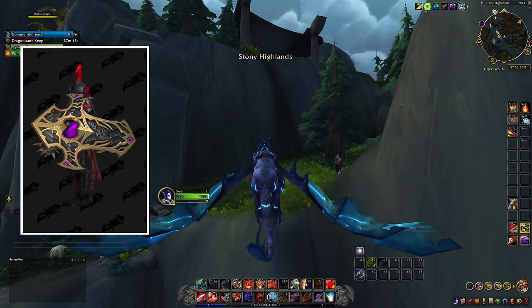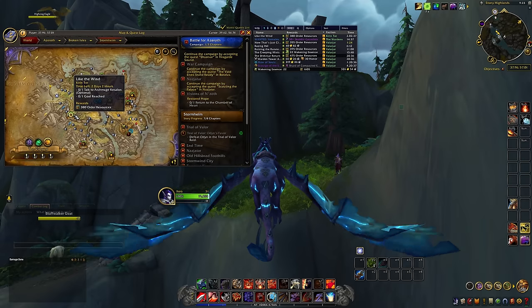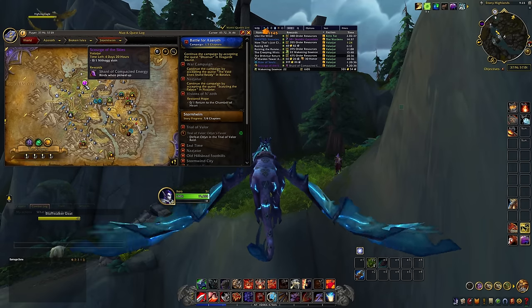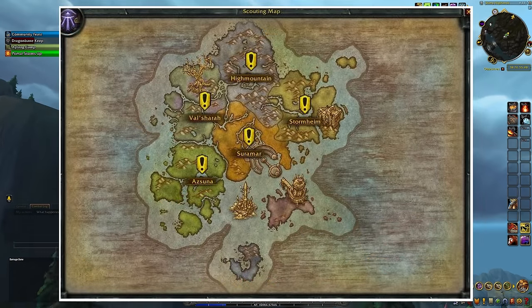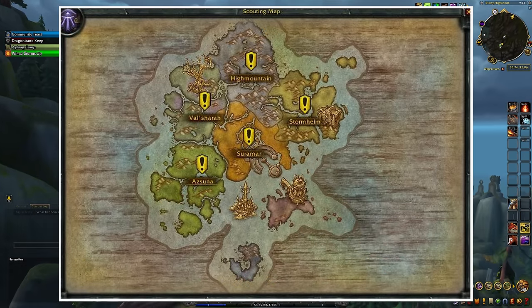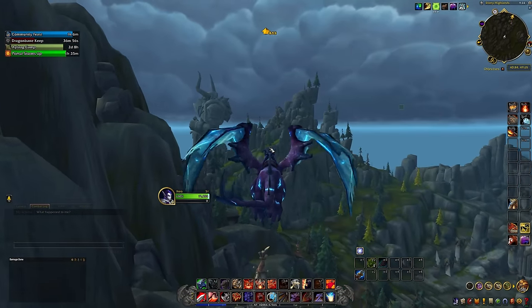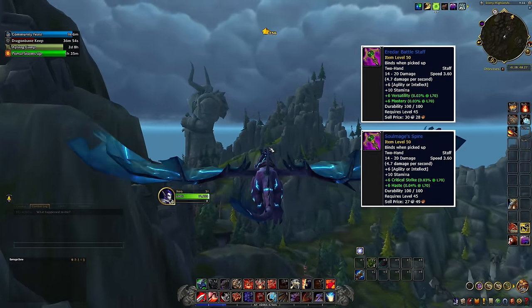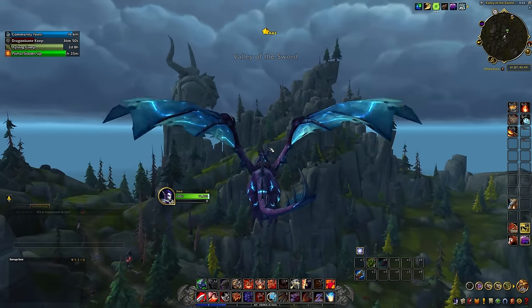These appearances all drop with a 0.3 to 3.3% chance, depending on the weapon, from all four of the Legion Assault final bosses throughout Highmountain, Valkyra, Azsuna, and Stormheim in the Broken Isles. The Soulstealer's Barrier is the rarest drop, and the Eredar Battlestaff and the Soulmage's Spire are the easiest ones to get — in theory.